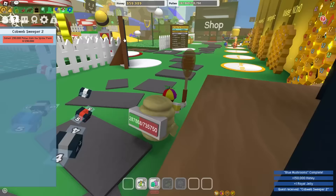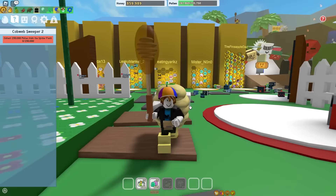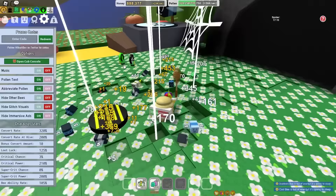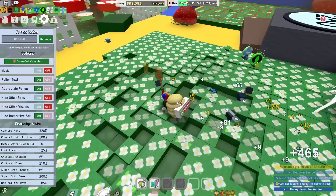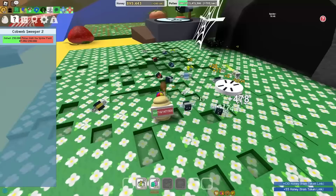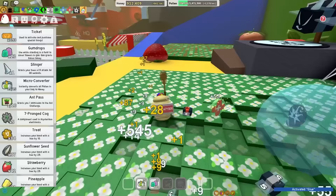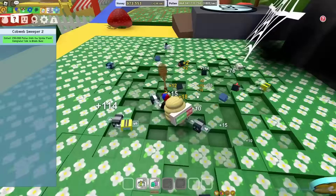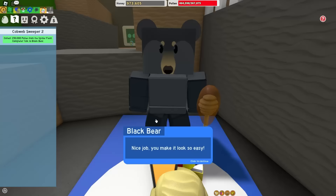There's no code for Spider - or actually there is. It's a code called 'banned'. And I also get a Stubborn Bee jelly. Wow, this has got to be the rarest jelly in the game. But this should definitely speed up the suffering process. And I can use another glue. Spider badge - let's just claim it, some more tickets for me, and some extra white pollen. Cobweb Sweeper 2 is done - let's go. Let's turn this in.